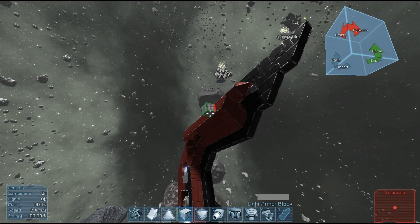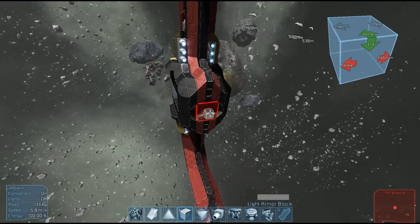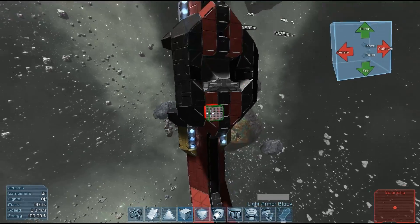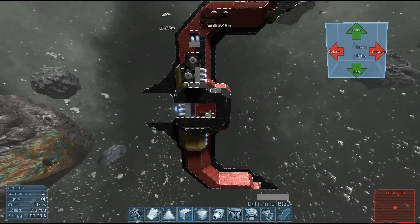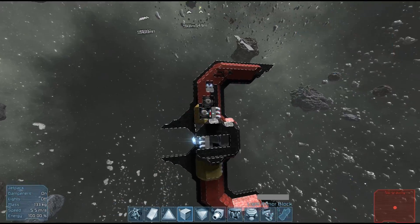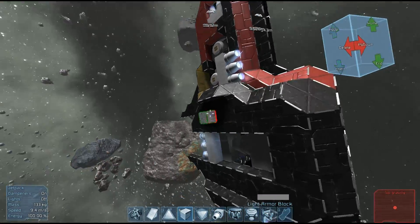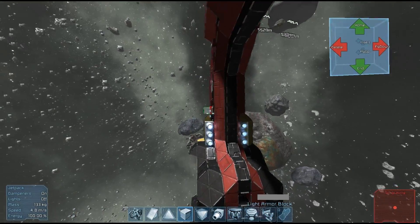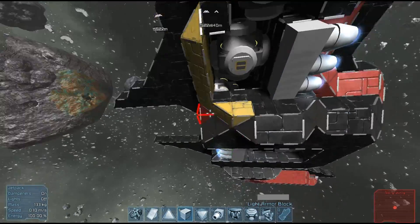The weapons up here are two Gatling guns on either side, and the missile launcher is stuck above and below the cockpit. The ship — I wasn't happy with at all, really. That's why I'm going over it quickly. This up here is mirrored down there, as well as the ship being mirrored left to right, except for the reactors because they're at the center point. Both those reactors and two more at the bottom.